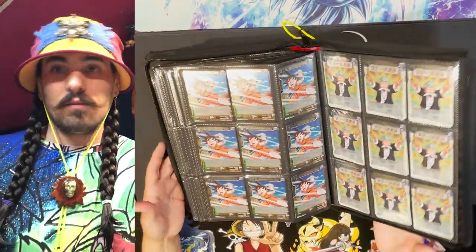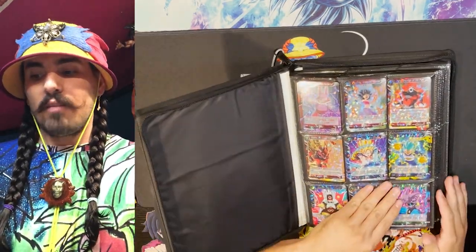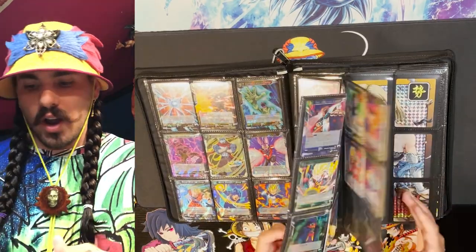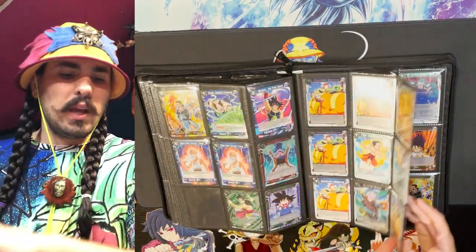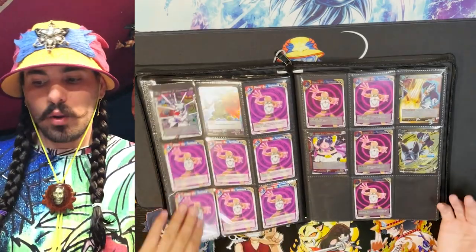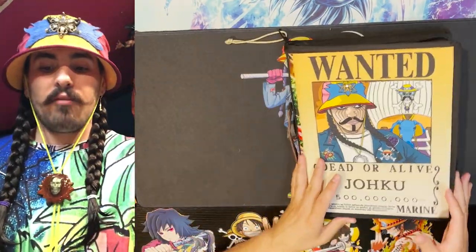Following theme boosters are draft boxes. This binder has draft box rares from draft boxes one through three. Starting from the back I collect the parallel foils — draft box one had parallel foils, draft box two had parallel foils though they were dark ones I wasn't a huge fan of, and draft box three did not have parallel foils. Those dark parallel foils I didn't go crazy collecting.